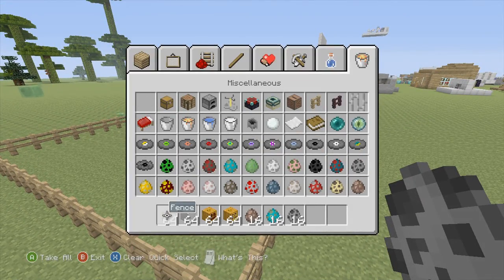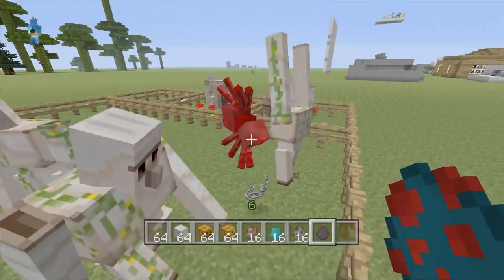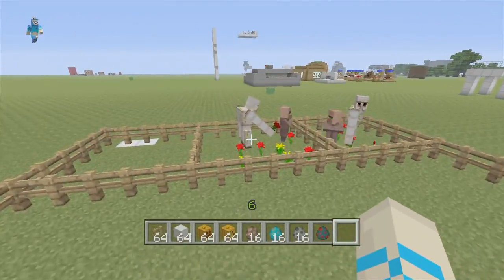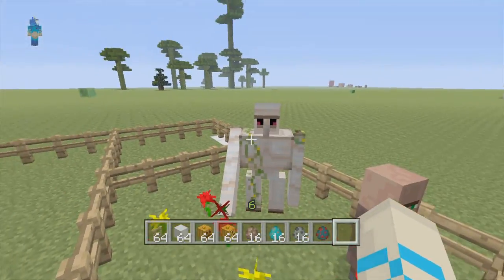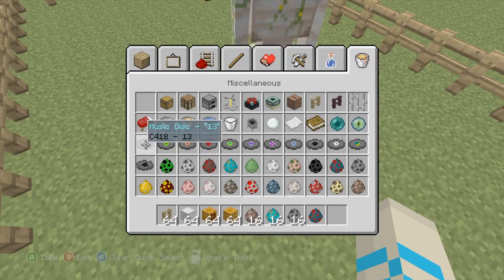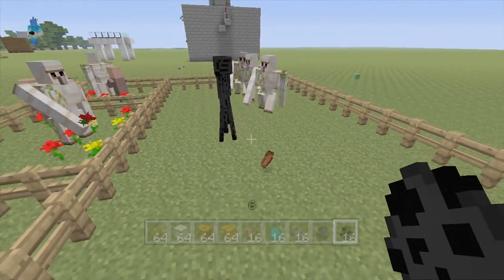One thing to mention: if they start to attack enderman, that could be a tougher challenge. As you can see, they take out that cave spider in one hit. Also, iron golems sometimes pick up roses — I think it's to show affection for villagers, as they try to hand them to the villagers, even though the villagers can't actually take them.